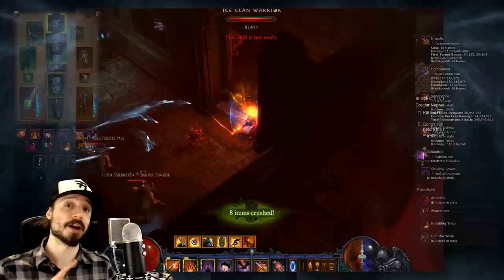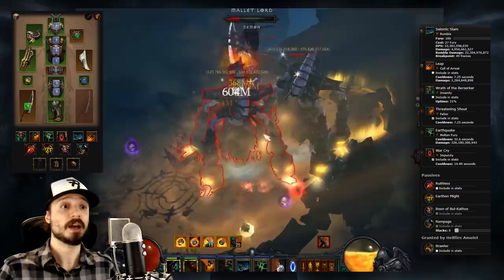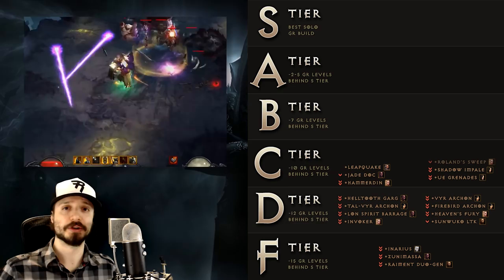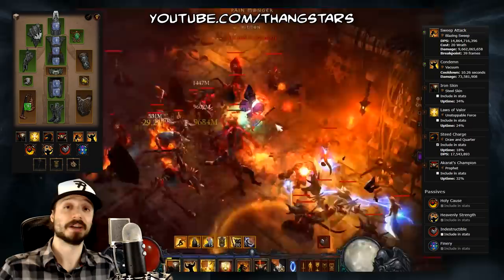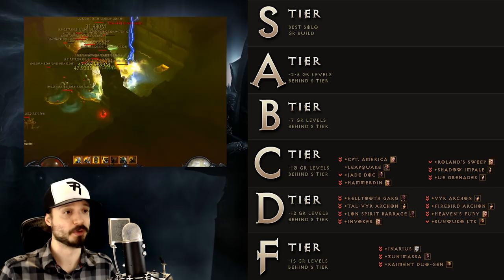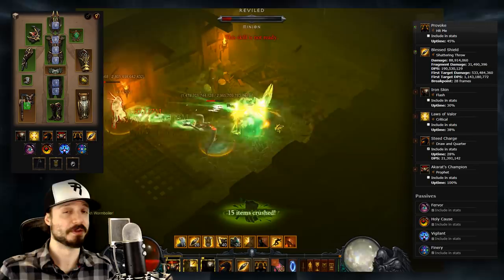Next we have the Leapquake Barbarian, which performed a little above expectations in Season 12, allowing it to not drop any tiers. Still the weakest of the Barbarian sets, Might of the Earth earns a respectable spot, and it's the Barbarian starter set for Season 13. Next we have the Roland Crusader Sweep build, which dropped only one tier because it performed slightly above expectations. It's not a build many Crusader players are eager to push with, partly because it can't reach the raw damage potential of the strongest Crusader build, and partly because it's relatively weak in survivability. Next is the Captain America Crusader build — another Crusader build players aren't eager to push with. Since both Captain America and the strongest Crusader build are both based on the Akkhan set, there's little reason to opt for Captain America unless you really enjoy the playstyle.